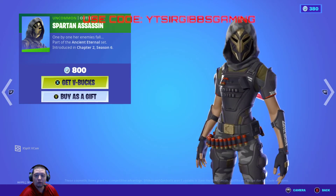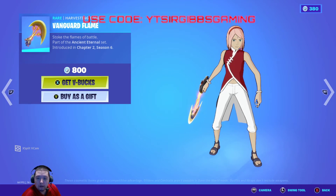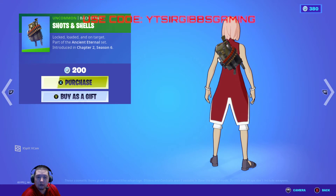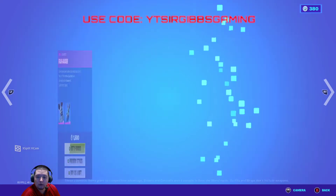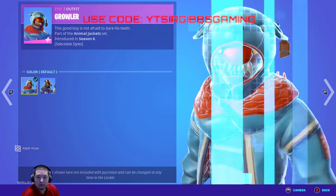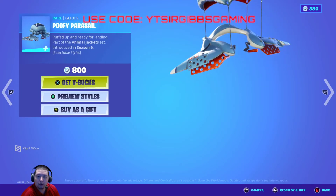Power Punch pickaxe - 1500 V-Bucks. Stinger weapon wrap - 300 V-Bucks. Then we got Spartan Assassin - 800 V-Bucks. Then we got the Vanguard's flame pickaxe - 1600 V-Bucks. Shotgun Sanicas - 200 V-Bucks. The Flappyjack skin - 1500 V-Bucks.